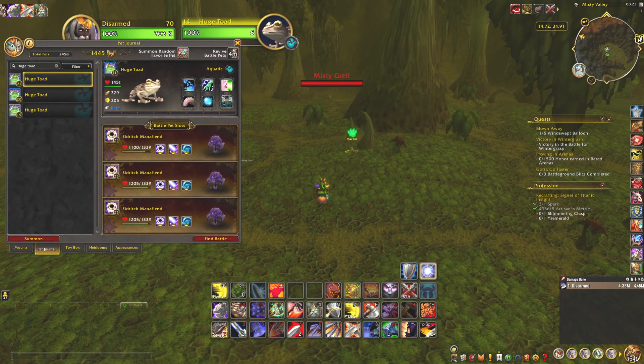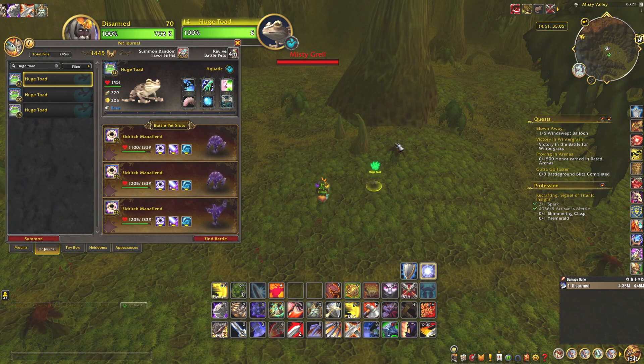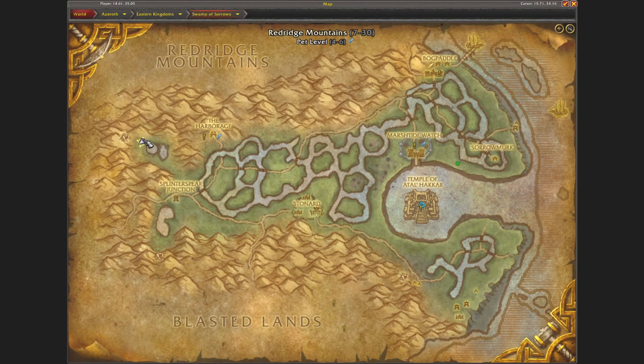Hi and welcome! Today I want to show where I found a huge toad for the Eastern Kingdom Safari Achievement. I found it located right here, in the Swamp of Sorrows, at the upmost west corner, right there next to the cave.